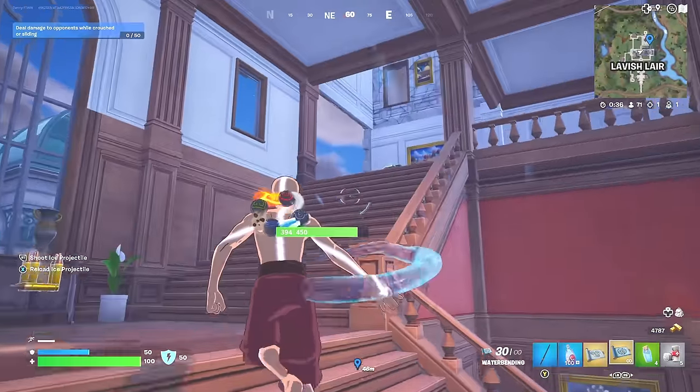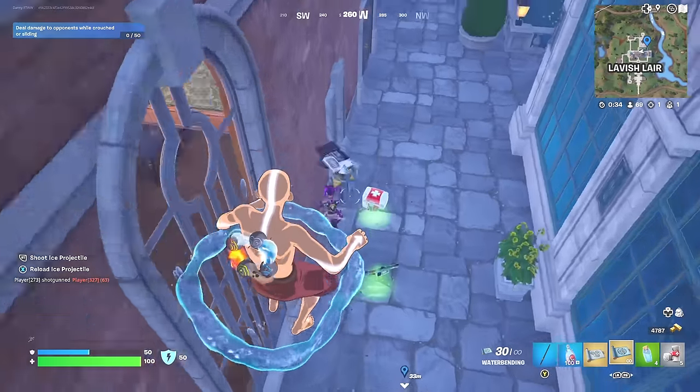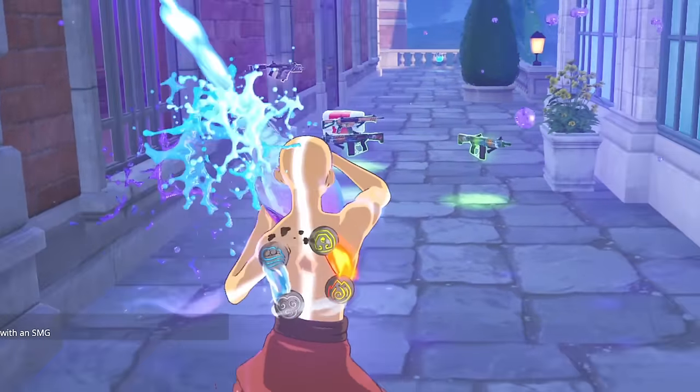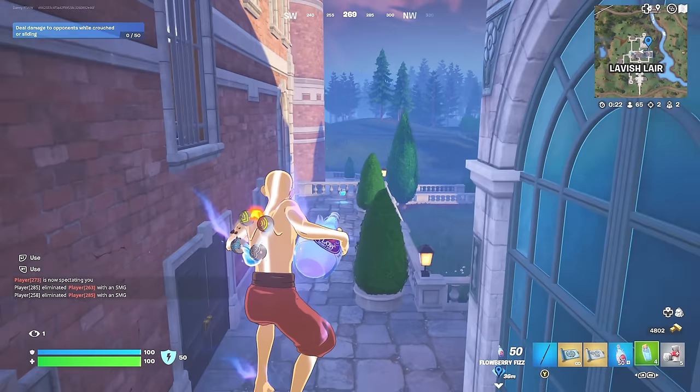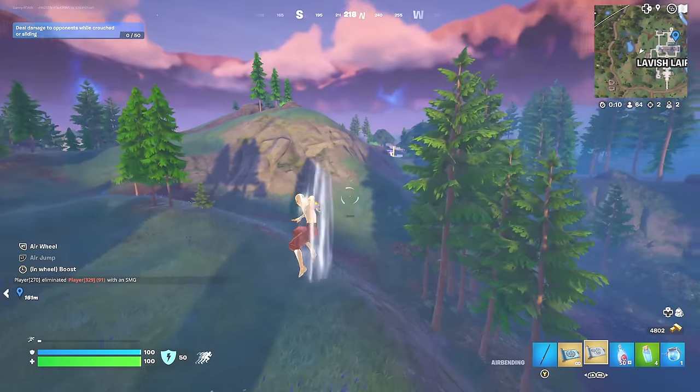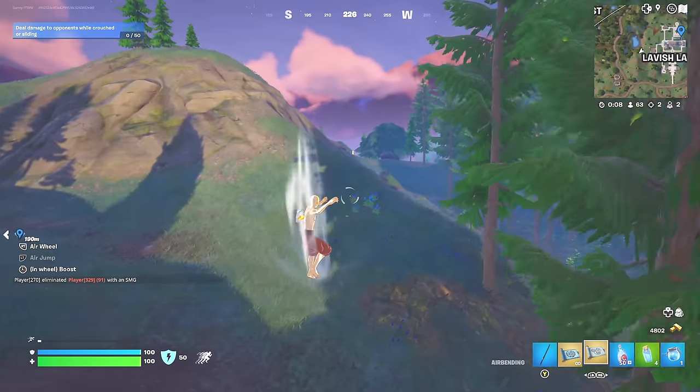There's people in here. Let's get them. Someone's got eliminated — let's finish this playoff. Nice, we got them. Now I can go and eliminate the boss with this waterbending mythic. We can't pick up any other weapon apart from mythics — not even to eliminate the boss. This is insane. We've got the two mythics that we definitely need.